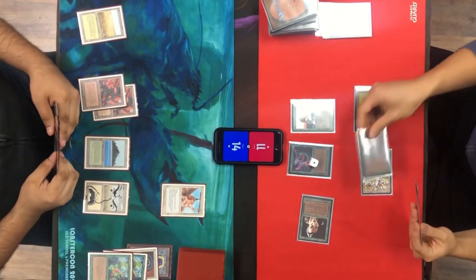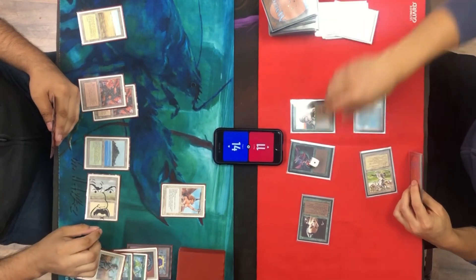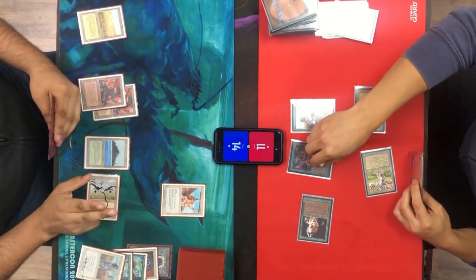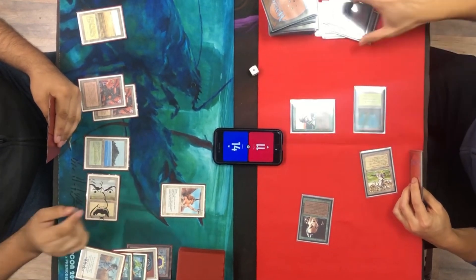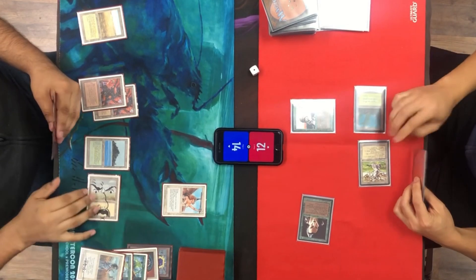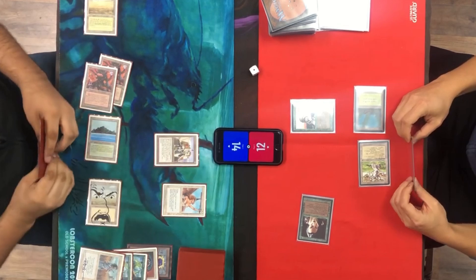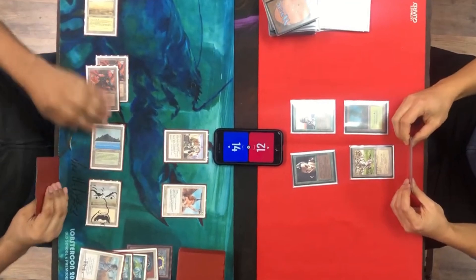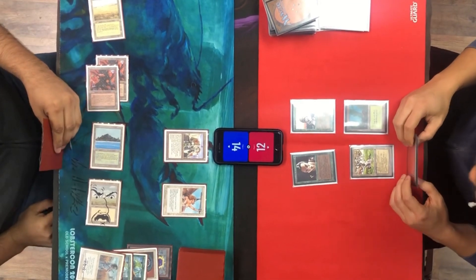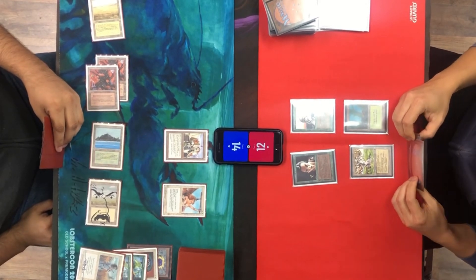I come in for an attack. He blocks and plays Giant Growth, but in response to the Giant Growth I Swords it — so I get a two-for-one basically. He only gains one life since I Sworded in response, but it was already blocked so he doesn't get hit. I still have mana open for a Juggernaut. This is going really well for me. My opponent only has two lands, so destroying that Factory seems to have impacted other things.